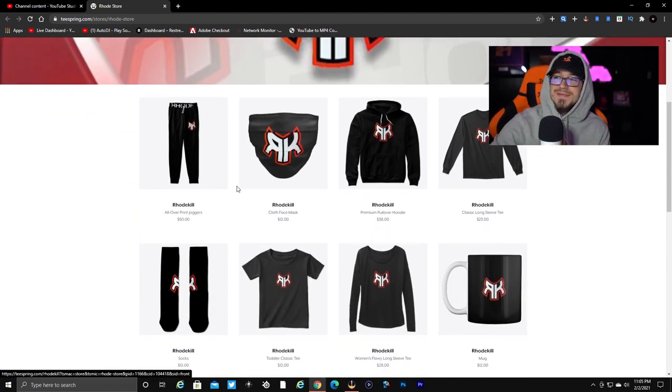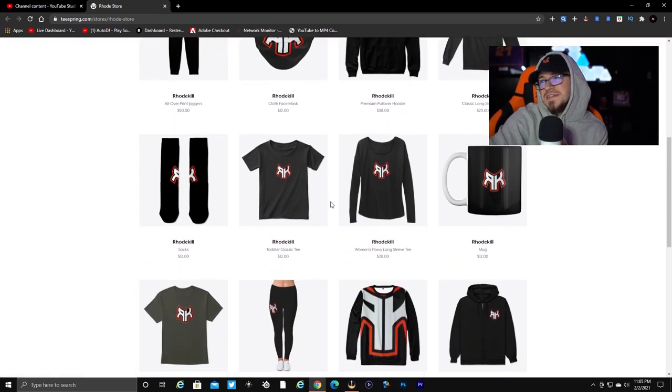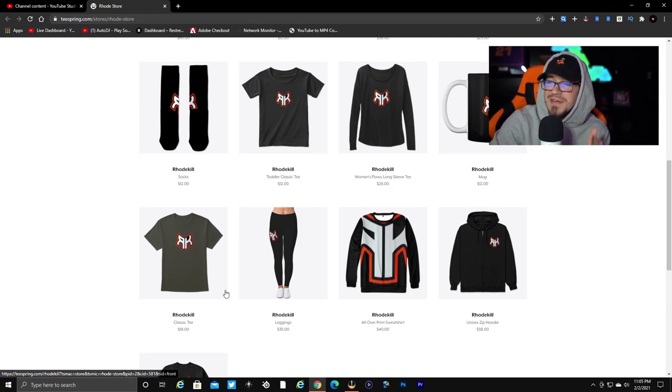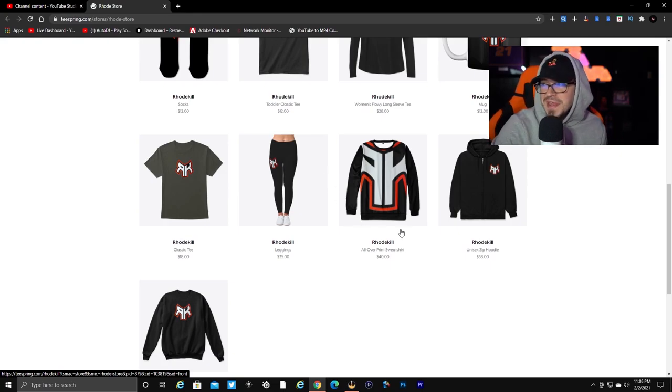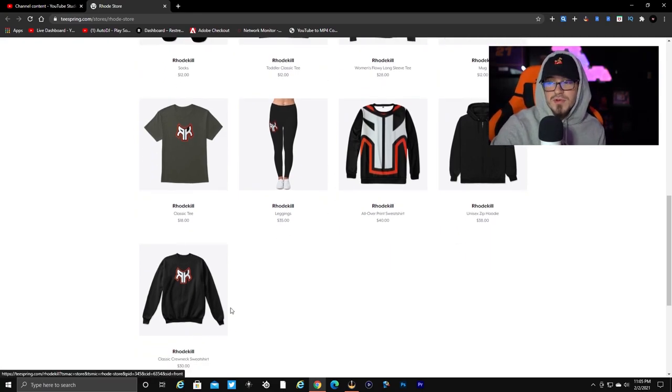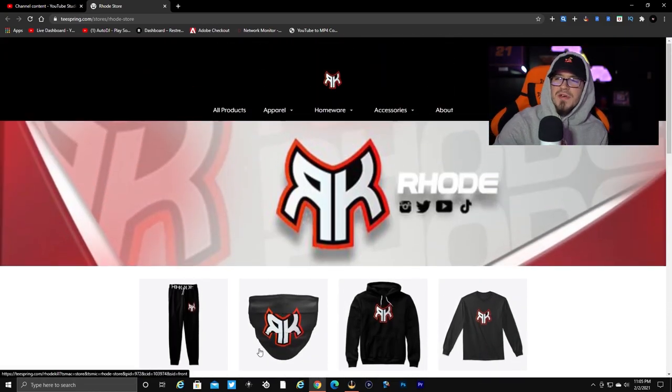We have joggers, a face mask — all come in gray as well — a normal hoodie, long sleeve, socks, a toddler t-shirt (I do have two kids), a women's long sleeve, a coffee mug — gotta have that coffee in the morning with two kids. The classic t-shirt comes in black and gray, leggings, a Roadkill hoodie, a zip-up, and a crew neck. You don't need to do this, but if you want to go that extra mile supporting me, I greatly appreciate it.